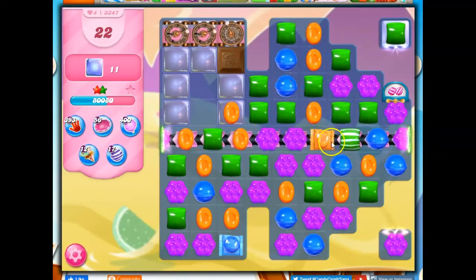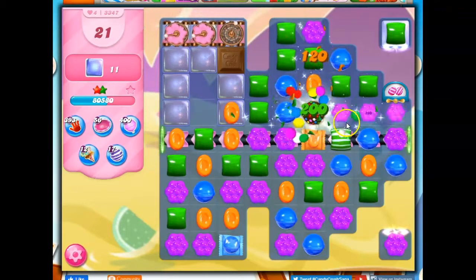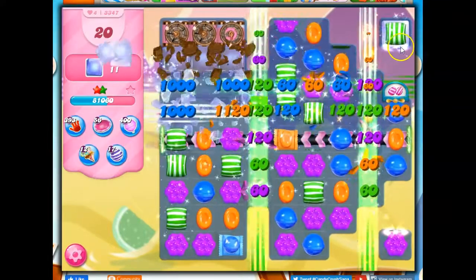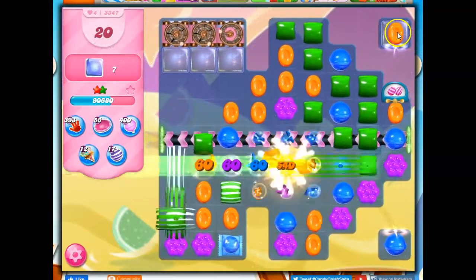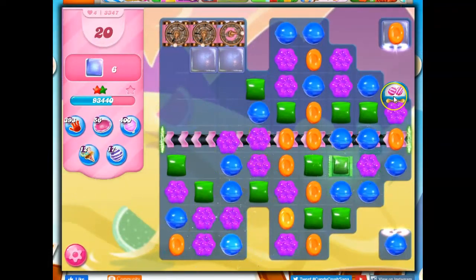I'm going to do a wrapped here because it's on track. Look at this — color bomb, color bomb stripe, yes, especially because I've got that there. This might fall down, but this is kind of stuck where it is for now. Of course, it went vertically instead of horizontally, but it got some work done.